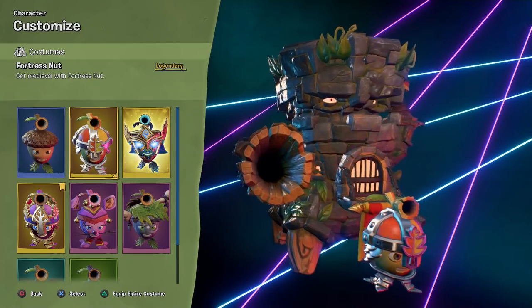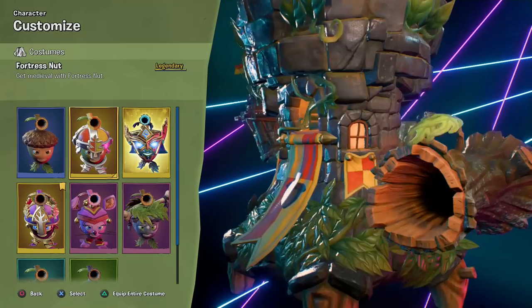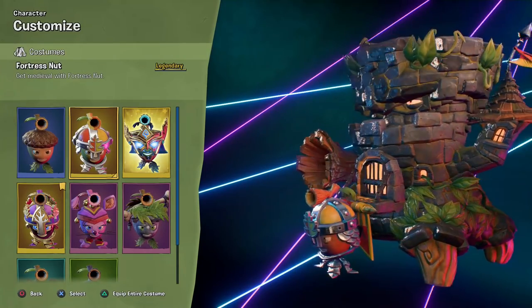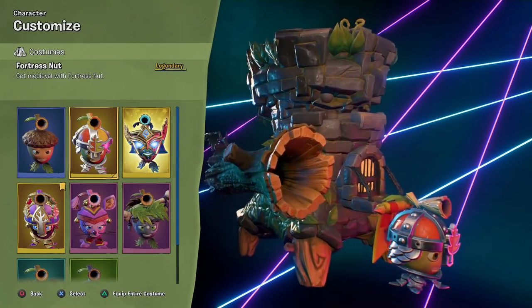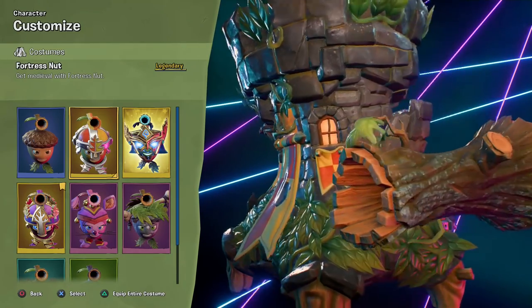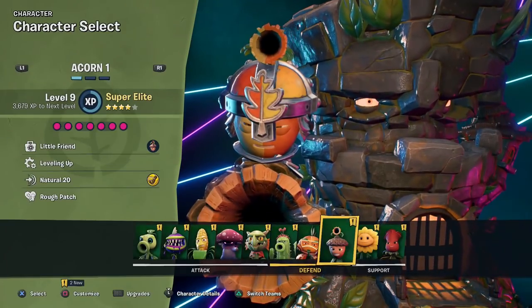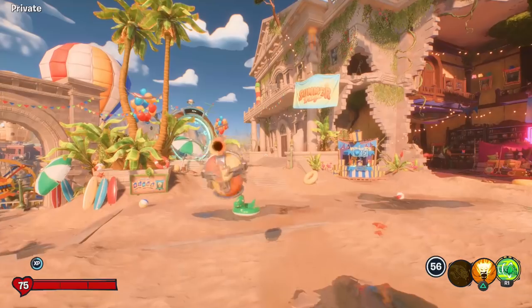As you can see, it is this sort of little knight acorn and a giant castle oak, which I love very much. A lot of detail on the oak here. I like seeing the drawbridge in the front, of course all the brick patterns, and then in the back there's a little staircase and windows. Really cool costumes, so I'm excited to check this one out as we head into some turf takeover. Let's get started.